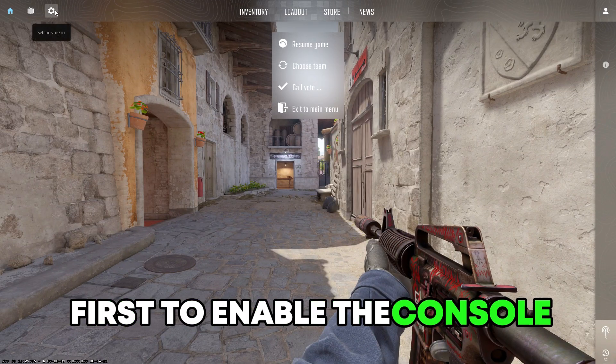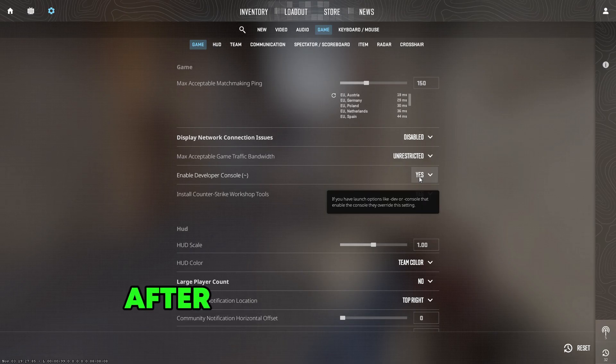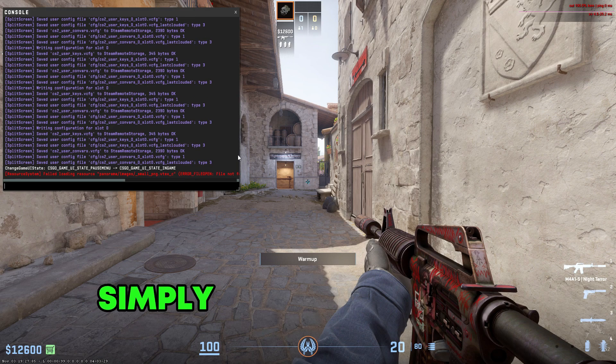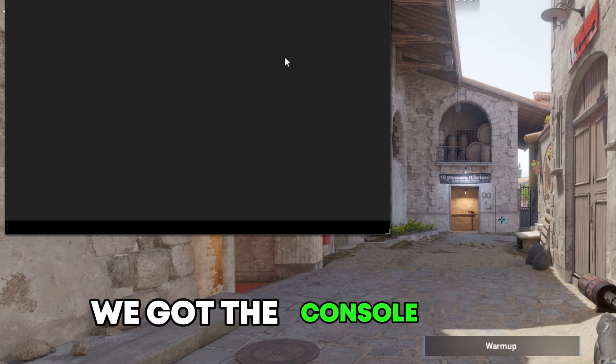First, to enable the console, go to your settings, then to game, and then you'll see the option. You need to click on yes. After that, open your console by simply clicking the button under your escape key and left to the key number 1. And as you can see, we got the console open.